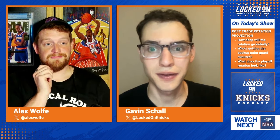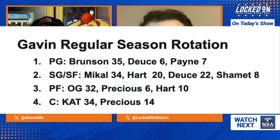Gavin leads off on the center position. He has CAT playing 34 minutes and Precious playing 14 minutes. It's partially semantics — who's the center, who's the power forward — it depends on who's guarding who. Defensively, Tom Thibodeau is going to want to park Carl Anthony Towns as close to the rim as humanly possible, and by default he'll sort of be the center. Precious gets six extra minutes at the power forward. Jericho Sims doesn't need to be part of the rotation at the start of the year, and Precious Achiuwa could play as high as close to 30 minutes if Landry Shamet is not in the rotation.